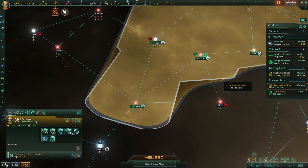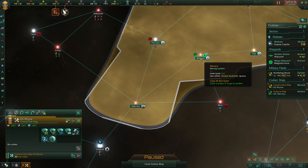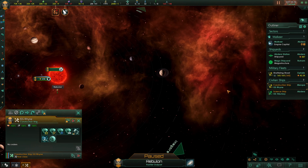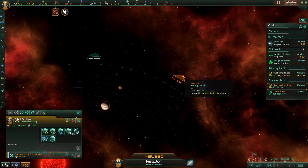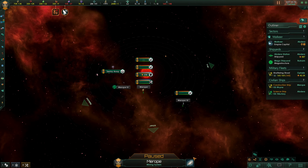What Hyper Relays do is allow ships to jump to other Hyper Relays in adjacent systems, and what that avoids is using the hyperlanes. So if we have a Hyper Relay in Rebulon and in Merope, then rather than necessarily using the hyperlane to get to Merope, they would simply go through the Hyper Relay instead.